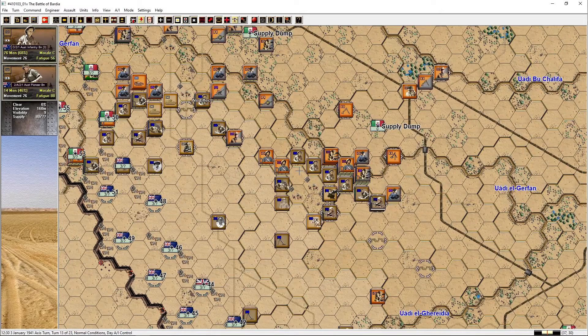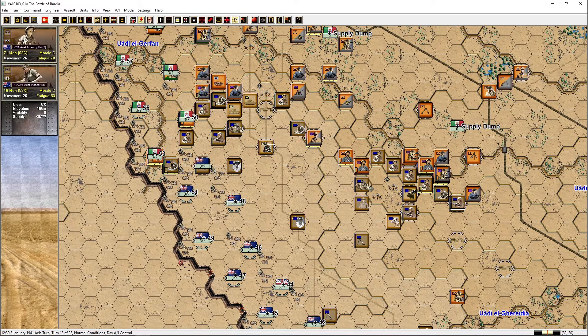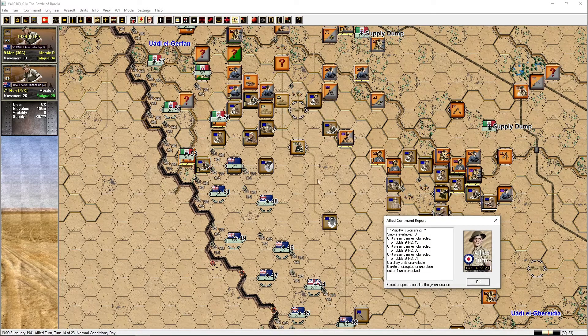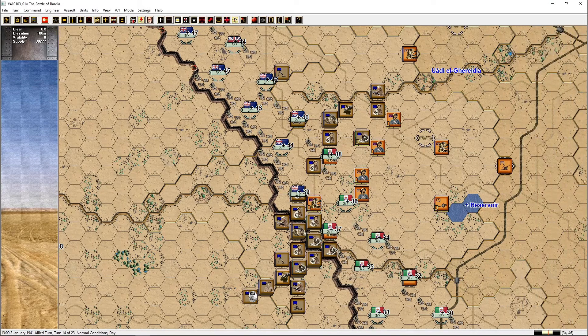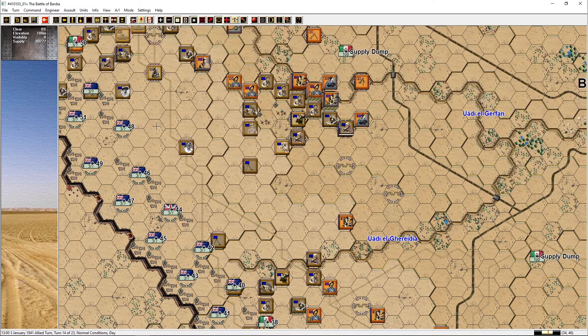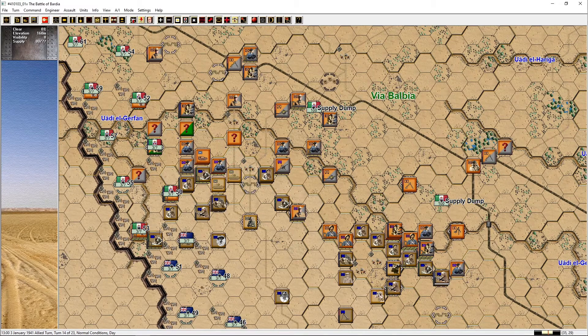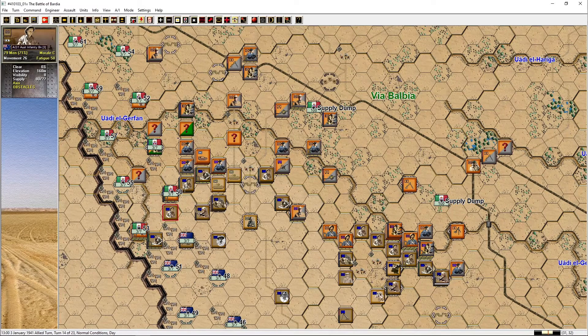I think most of the Italian units are probably being activated now. I hope we're dishing out good damage. We've got the Matildas up in the north countering those tankettes coming in. Visibility is worsening. We are clearing mines and obstacles — five units unavailable, nobody got back from them. This is bad. We've got four disrupted units at the moment. Turn 14, it's one o'clock in the afternoon; the battle's been raging for quite a while. Let's have a look at what's going on in the north.